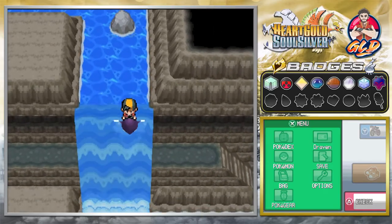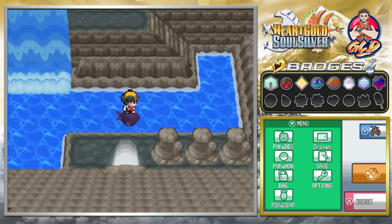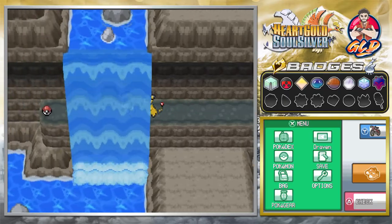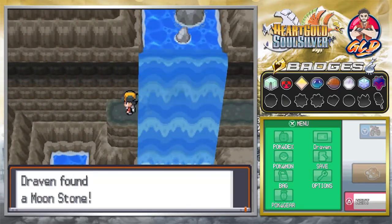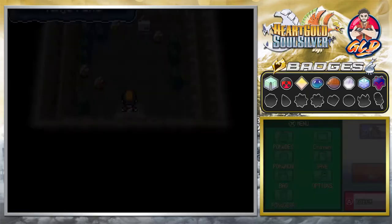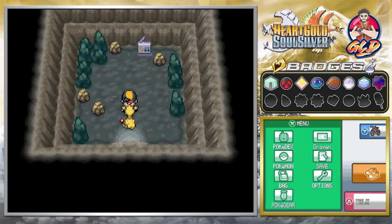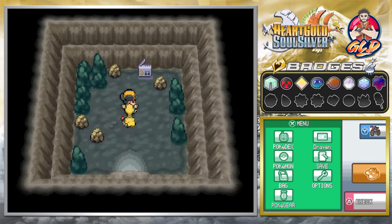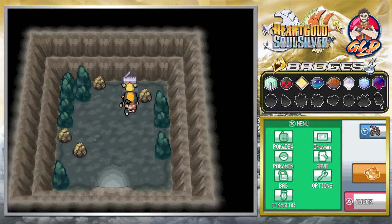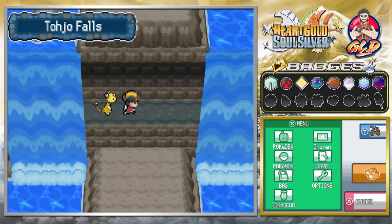There is something to keep an eye out for - go straight right here and you'll find two things: one is a Moonstone, and the next thing is this entrance. It has no particular reason right now because we're just doing our thing, but you'll see there is a radio that no longer works. Who knows, we might find out what that's about pretty soon.